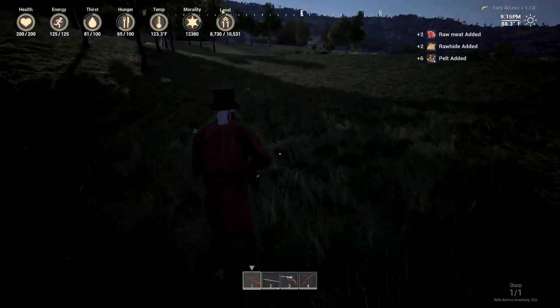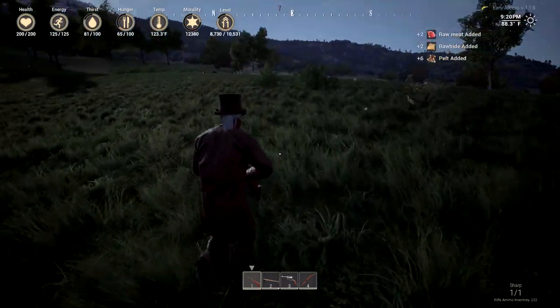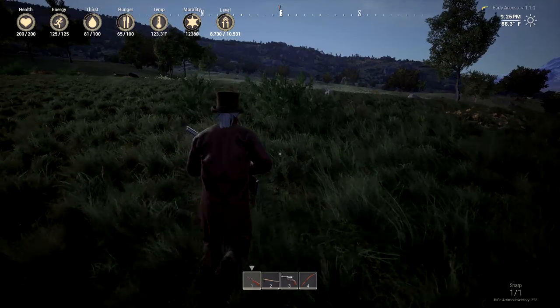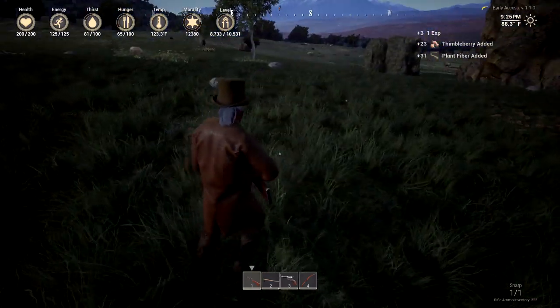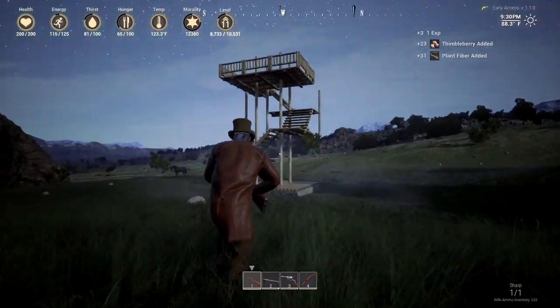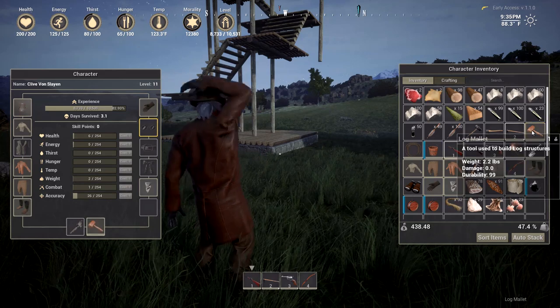Let's get some lights — grab a little bit of this stuff. That sniper rifle is sweet. All the buffalo left — don't worry about it, they come back. Let's fix this and make it look proper — it's going to take a bunch of wood.